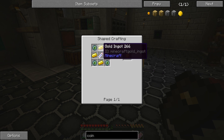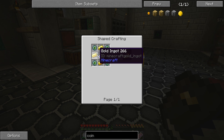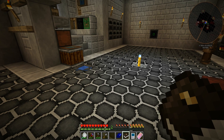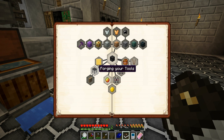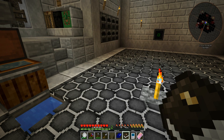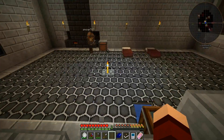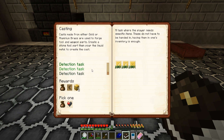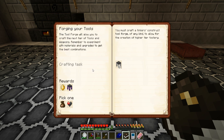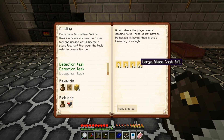Coin of fortune is made with glowing water, four iron ingots, four eyes of ender, and one savior. This stuff escalates so quickly. Do I really need to make a tool forge? Yes. There are so many casts - it's basically making all the casts. The hammer will be cool for excavating. It's a large blade too.